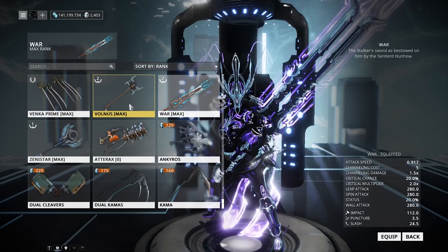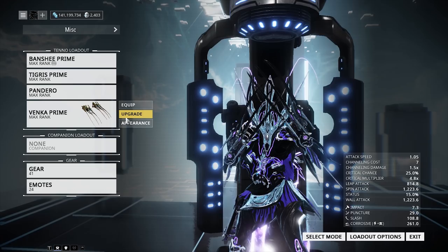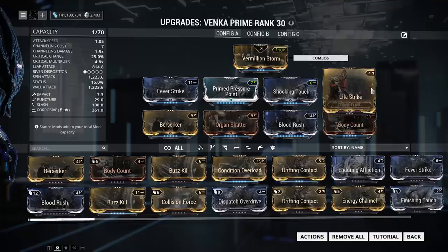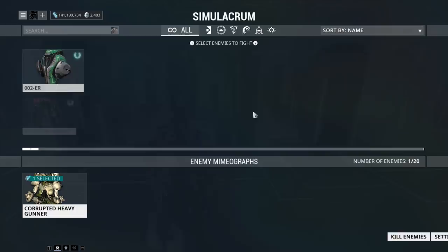Next up we're moving on to the Venka Prime. There are a multitude of reasons why I like this weapon: one, it looks cool; two, I can fit a full build on it without having to Forma; three, it's really good for doing that Riven challenge where you have to build your combo counter up to three times combo counter and hold it for like 30 seconds. It's a weapon that has a lot of multi-purpose. The build is Body Count, Blood Rush, Shocking Touch, Fever Strike, Organ Shatter, Berserker, Life Strike, Prime Pressure Point — this is going to be a staple across all the crit weapons I use in this video.